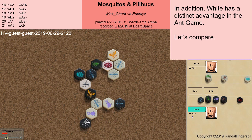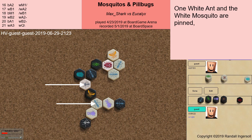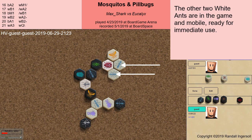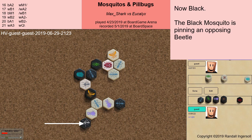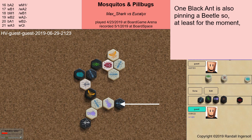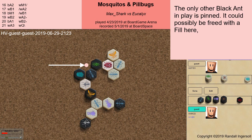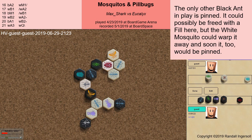In addition, white has a distinct advantage in the ant game. Let's compare. One white ant and the white mosquito are pinned, but at least they are in attacking positions. The other two white ants are in the game and mobile, ready for immediate use. Now black: the black mosquito is pinning an opposing beetle and has limited movement options. One black ant is also pinning a beetle, so at least for the moment it is tied down. The only other black ant in play is pinned. It could possibly be freed with a fill here, but the white mosquito could warp it away and soon it too would be pinned.